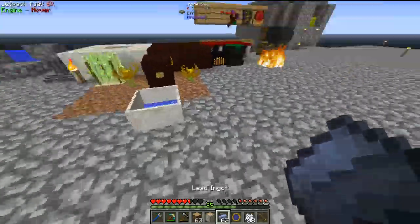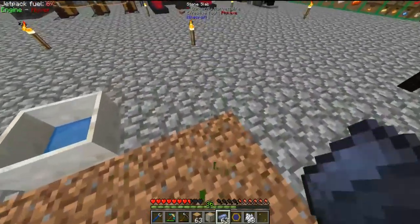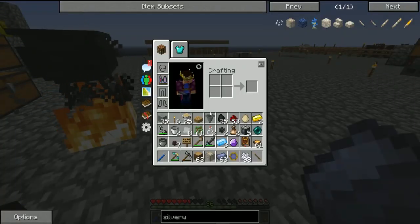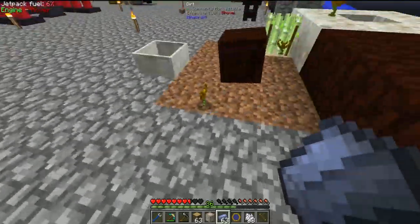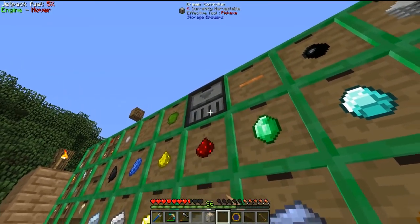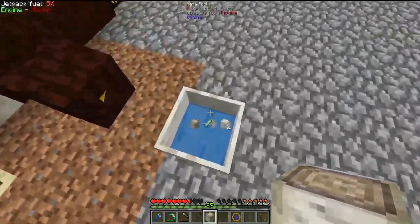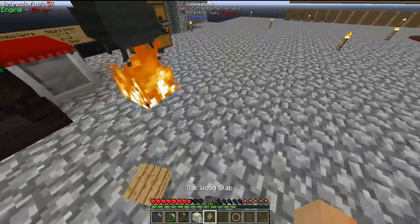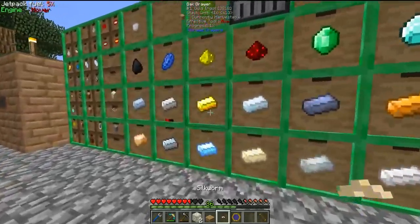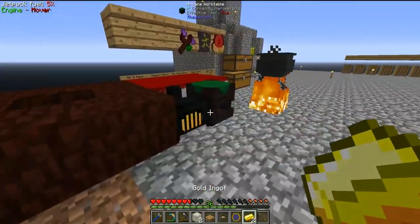One thing we want to make sure we do before throwing the silverwood log in the mana pool is pick up all the ender flames, because if you don't the ender flames will just eat the silverwood log and use it for fuel — that is not what we want. Let me clear a bit of space in my inventory. Now if we throw this in we get some nice silverwood planks, which we can craft up with some golden ingots to get two V-filters.